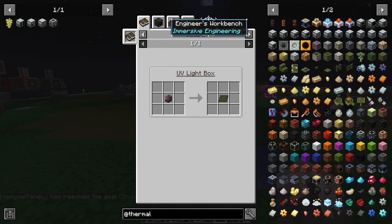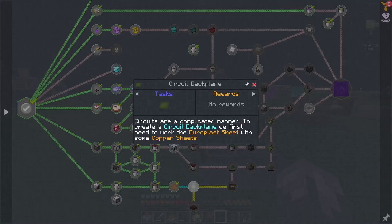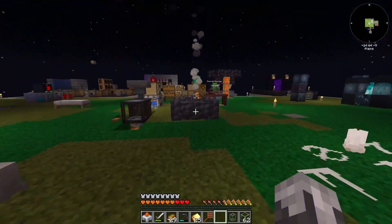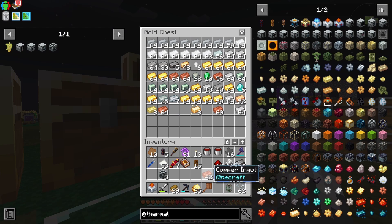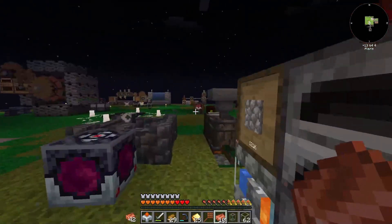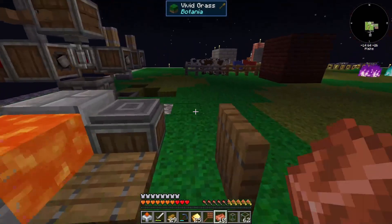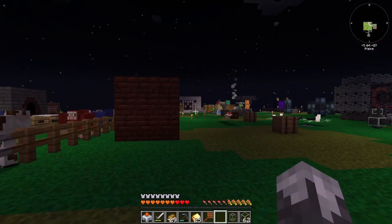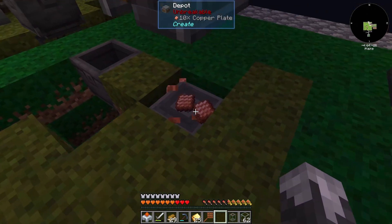We get nothing. For the circuit breakers we just need to get some copper. For the time being we'll just go ahead and use all of them — we're not ready to do the other part of this yet. We'll just have to make some more when we get to that point.